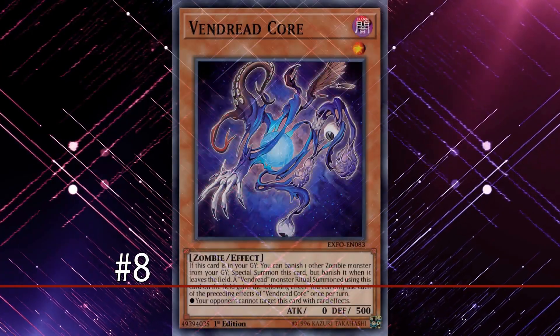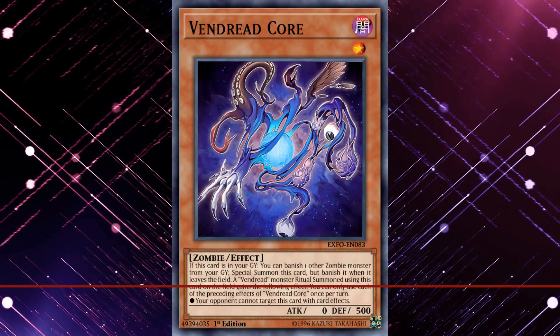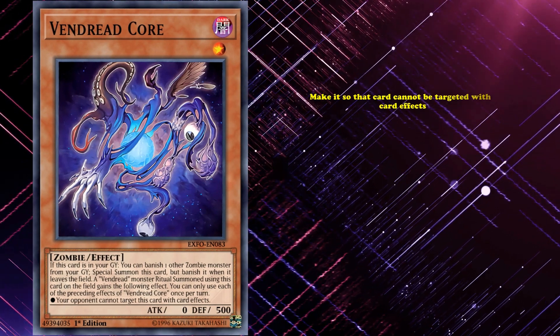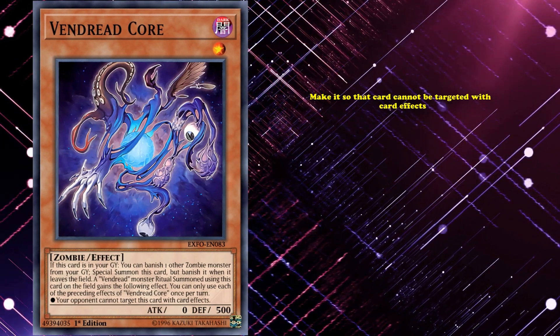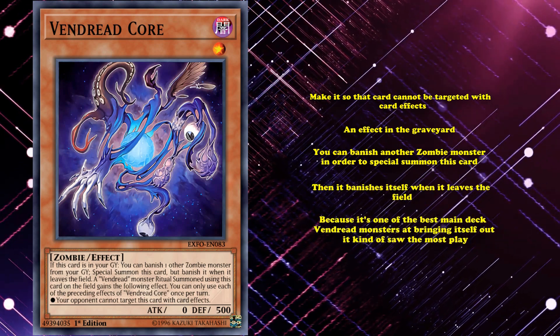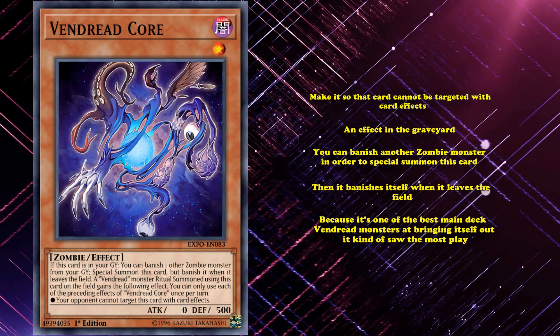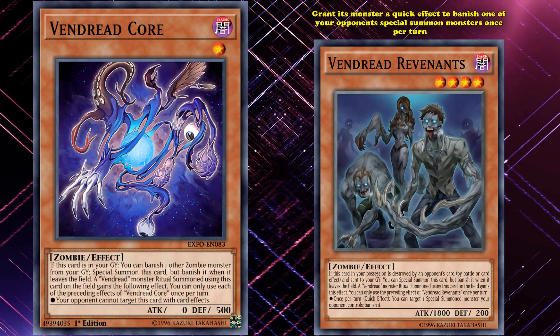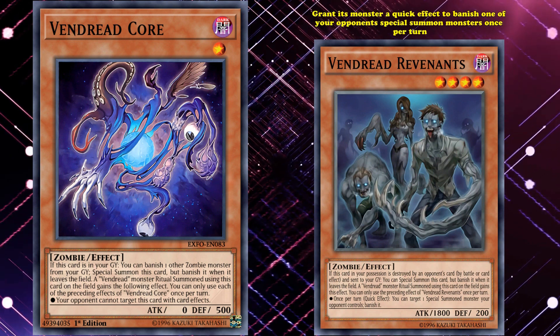At number 8, we have Vendred Core. The effect this card grants to a Vendred ritual monster isn't that great compared to the last two cards, as all it does is make it so that card cannot be targeted with card effects. But this card has an effect in the graveyard where you can banish another zombie monster in order to special summon this card, but then it banishes itself and leaves the field. Because it's one of the best main deck Vendred monsters at bringing itself out, it saw the most play, even though pretty much all the other main deck Vendred monsters have better granted effects, like how Vendred Revenants will grant a monster a quick effect to banish one of your opponent's special summoned monsters once per turn.